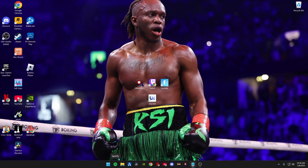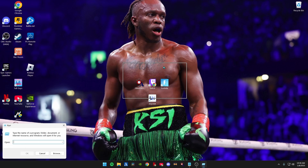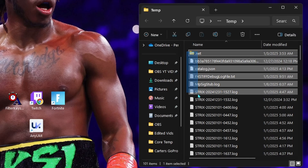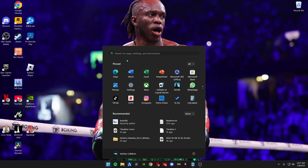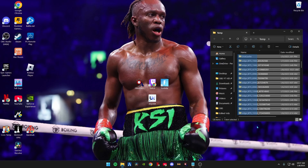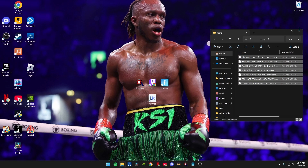Go to your search bar, type in Run, and open it. Type in 'temp' and hit Enter. Left-click and drag to select everything, right-click, Show More Options, and Delete — skip any files that can't be deleted, then close out. Open Run again, type in '%temp%', hit Enter, and do the same thing: select all, right-click, Show More Options, Delete, skip any items that can't be deleted, then exit out.